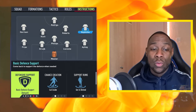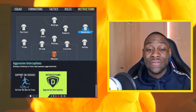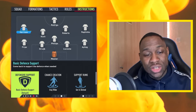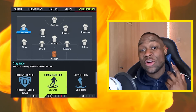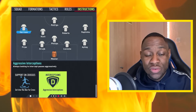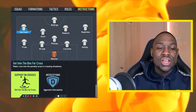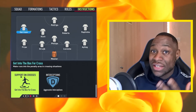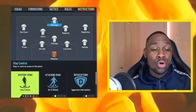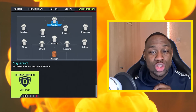Finalising with the front three: your right winger is on basic defensive support, cuts inside, gets in behind, has aggressive interceptions, and gets into the box for crosses. Your left winger is also on basic defensive support — for Leeds, Jack Harrison is on stay wide, his support runs are on getting behind, interceptions are aggressive, and he gets into the box for crosses. If you need to change winger roles, you can have your right winger stay wide and left winger cut inside. Your striker's support runs are on stay central, he gets in behind, has aggressive interceptions, and stays forward.